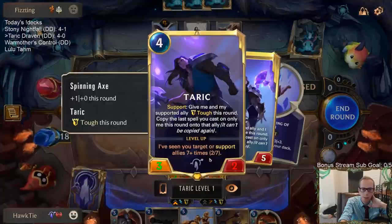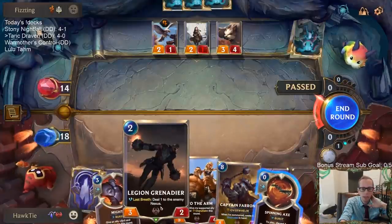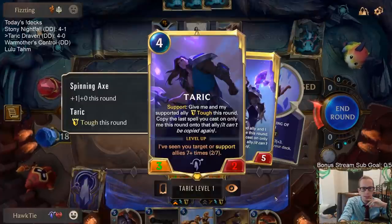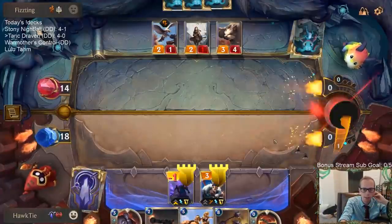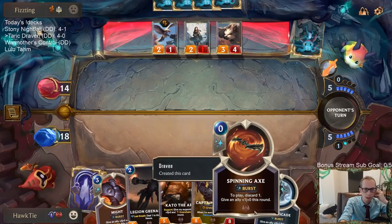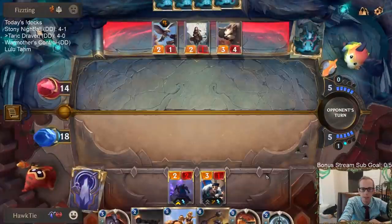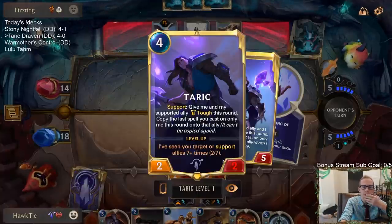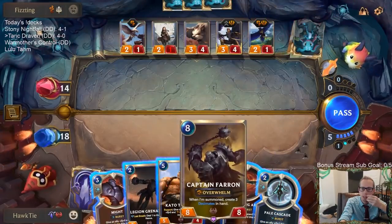Because you have to discard one, whenever you target a unit to discard it, that counts as targeting a unit and that counts towards leveling up Taric — which is really weird. So we could have Spinning Axe discard Grenadier right here and Taric would be three out of four. It's two out of seven — so I guess even the regular cards in hand are counted as allies. I thought it was only units counted as allies, but that other Spinning Axe in hand was an ally apparently.